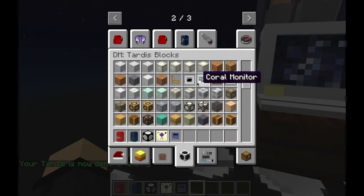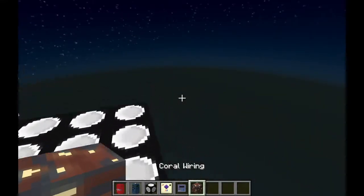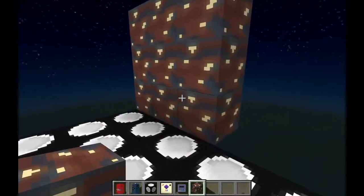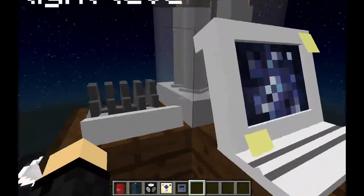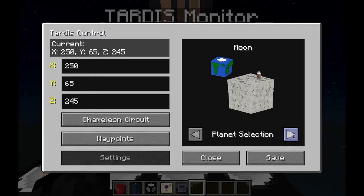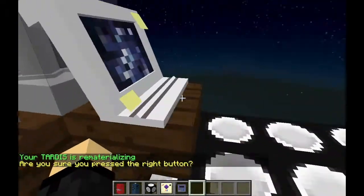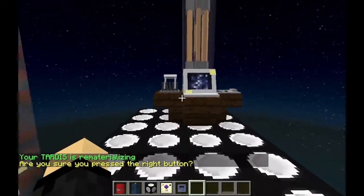Let me get some new TARDIS decoration for us - this looks really boring right now. I think some coral wiring in the walls will look pretty nice. And we seem to be dematerialized, so let's select a planet. Let's start with a new one - let's start with Veros. Rematerialize. This did not sound good, guys. There's a new feature here - I'm not prepared for this.